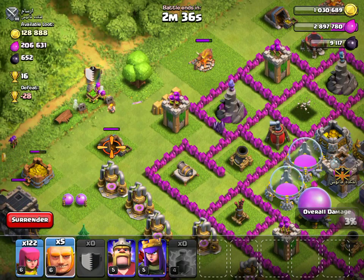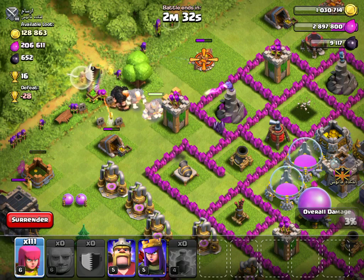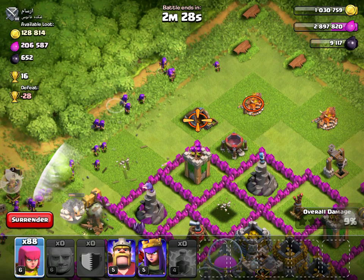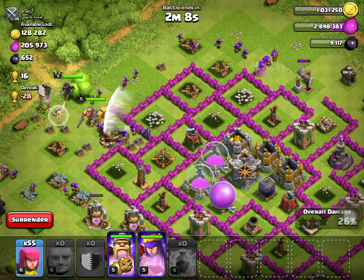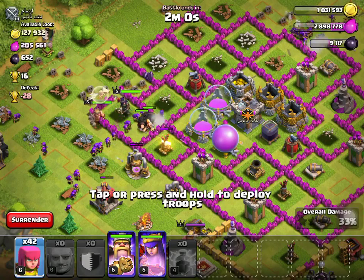All right, guys, you probably can't hear me, but who cares? Woo! I'm going to send in some archers. We're going to wait on that barbarian king — we need to take out that over there. Air defense is pretty much down, so we're going to throw down that barbarian king. We're going to throw in a bit more archers over here. Then we're going to throw in our archer queen about right there. They're going to move in. We actually have a little bit, so we need to take that out pretty fast.